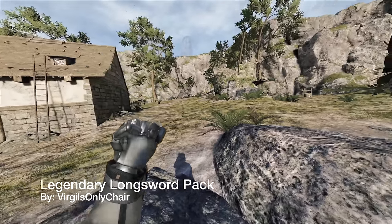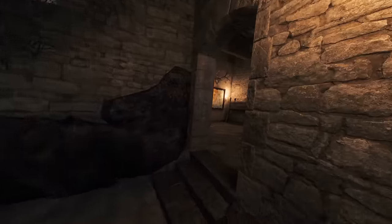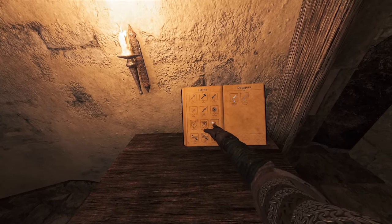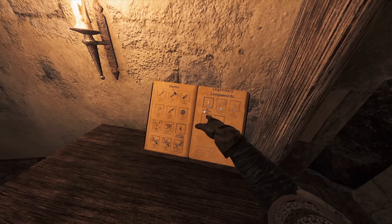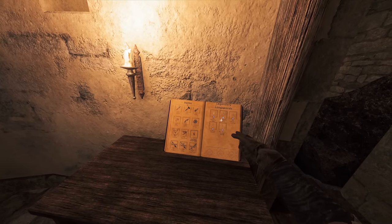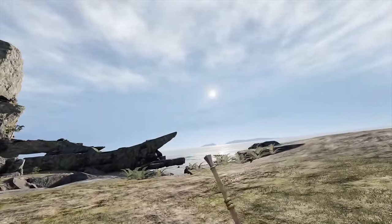Moving on, we have the Legendary Longsword Pack by Virgil's Only Chair. We have to go back inside my house to really appreciate this one. You won't actually find this pack in the sword category. You're gonna have to scroll down and you're gonna see the Legendary Longsword. Look at all these cool things right here — you have the Glistening, Crimson, All Father's Blessing, the Silver Templar, and the War Scarred Bastard Sword.